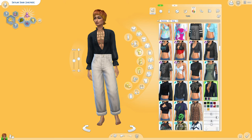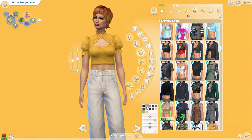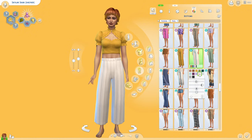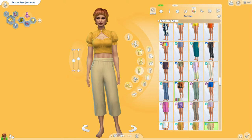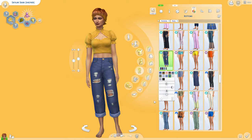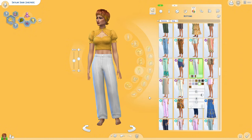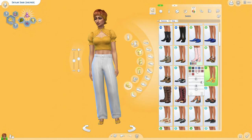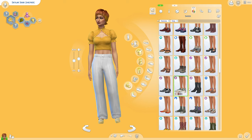I gave her two outfits for everyday and party wear. For everyday I went back last minute because I wanted to use a different version of the top — it has a cute floral swatch. The shoes from Life and Death are pretty cool; I love the boots.